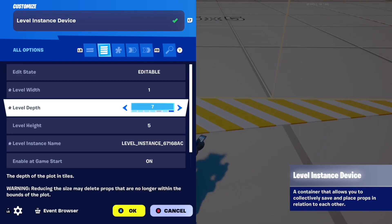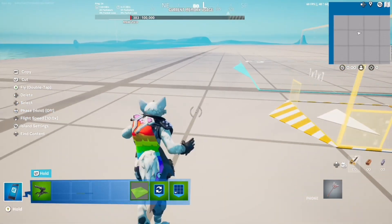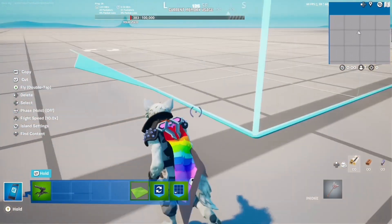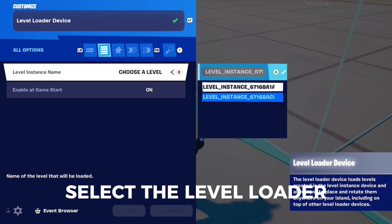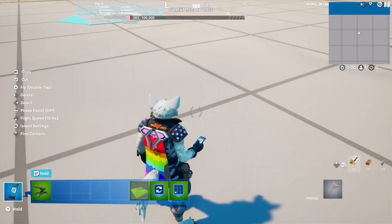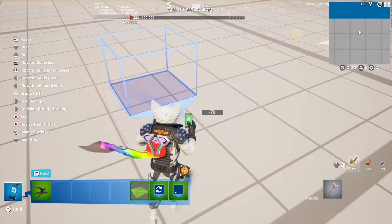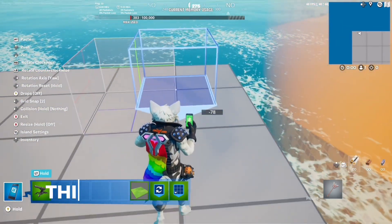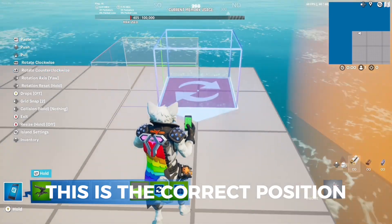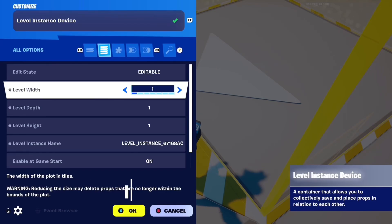Decrease to 1. Select the level loader. This is the correct position. Increase to 7.